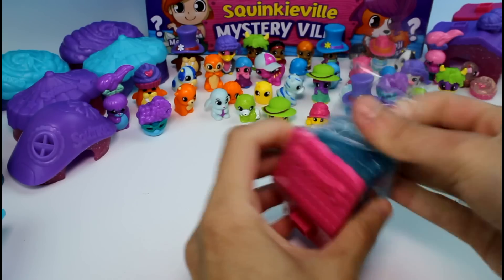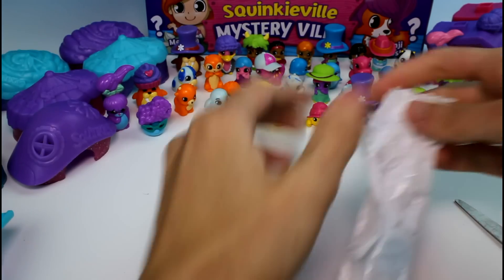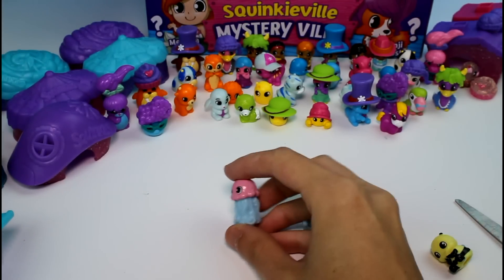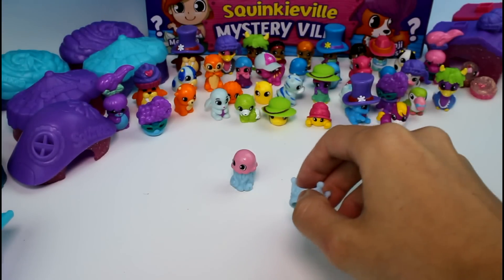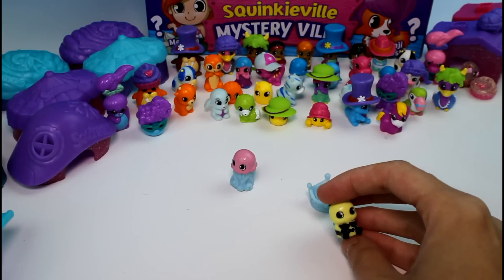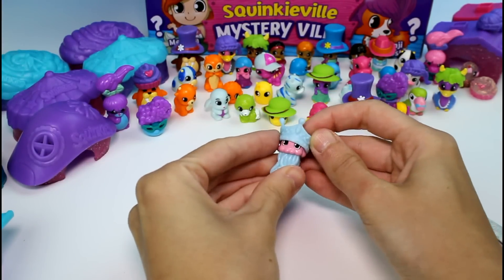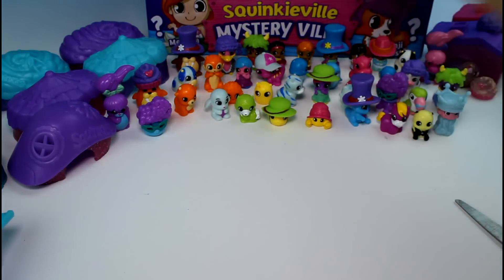Opening the next one. We got the jellyfish: PB Jelly, and she's common. The Dew is a Royal Dew and it's common. And we have a little bee: Honeycomb, and she's common. I'm going to put this crown on the jellyfish because it kind of matches her colors — look at that!